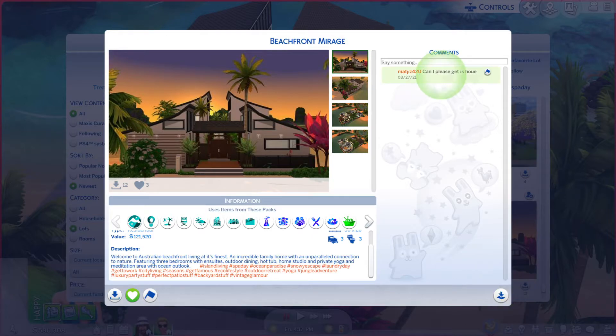And to that person, of course you can get this house. Just go over there to the bottom left and push that button.